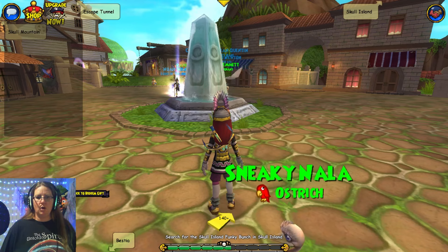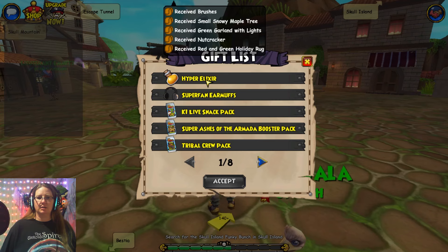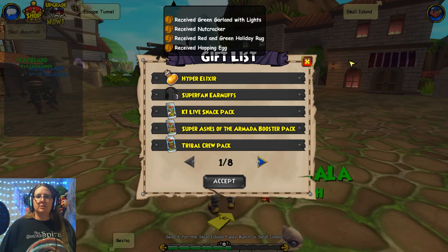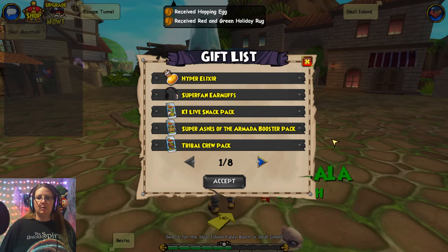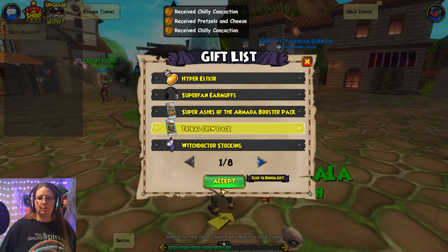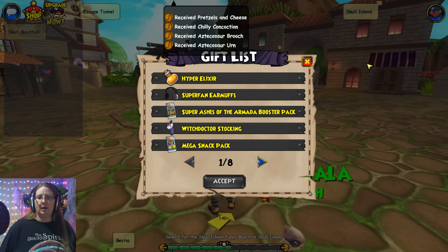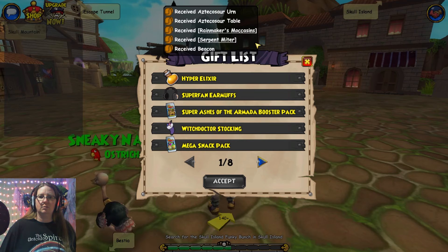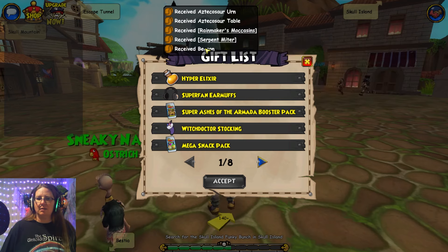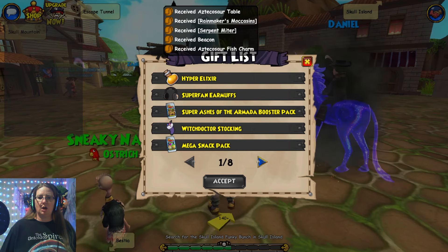Alright, we've got so many of these so let's just start redeeming some. We've got some housing stuff and an egg. Live snack pack, tribal crew pack, a brooch and an urn and a table, moccasins — nope, that one's not better — beacon, and a fish charm.